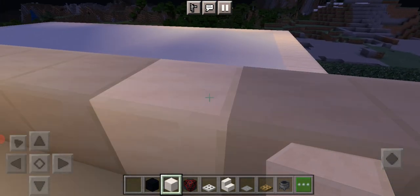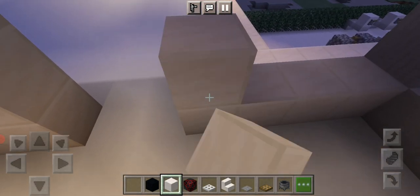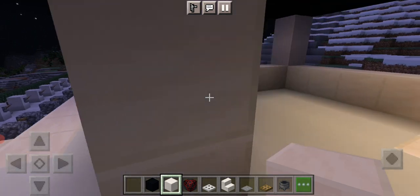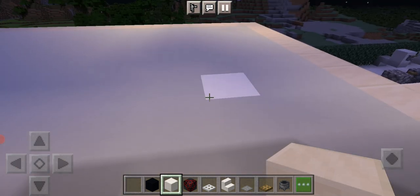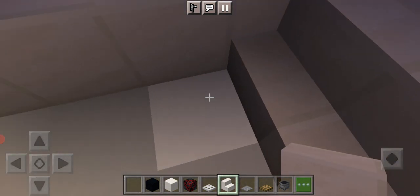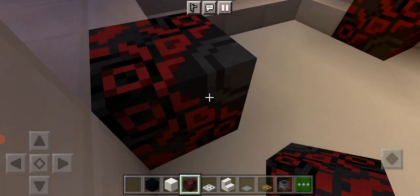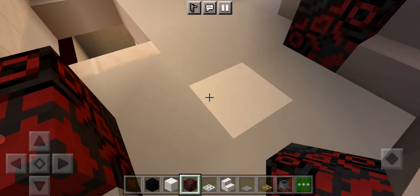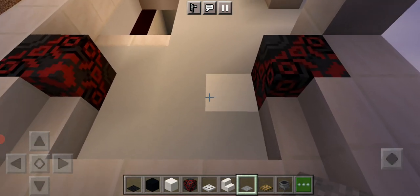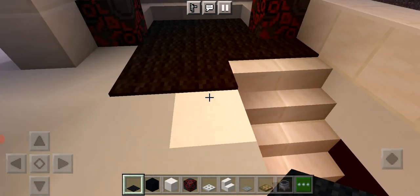So I'm going to be filling in this part and you're going to destroy these. Later there's going to be a door to the yard area. Place that, yes, just do that. Now it's kind of like cozy. You can put carpet right here — I'm going to do black carpet because it matches the glazed terracotta. Then from the stairs, carpet all the way to the entrance of the toilet.